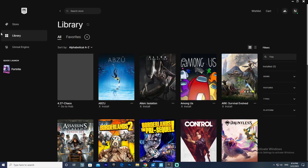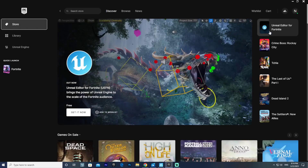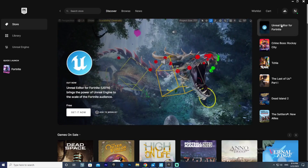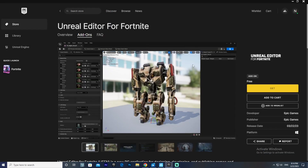Basically all you have to do is just open your Epic Games, go to the store right here, and it'll be right here — the first one says Unreal Editor for Fortnite. Or of course you could just type it in the search bar and it should pop up. So let's just click 'Get it Now.'